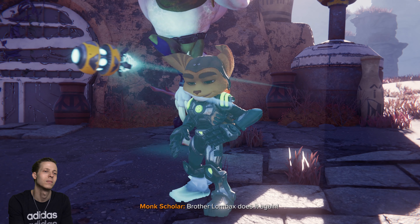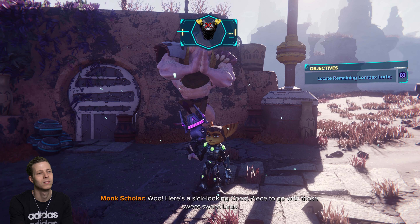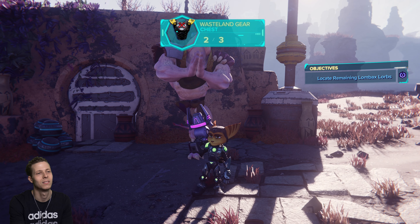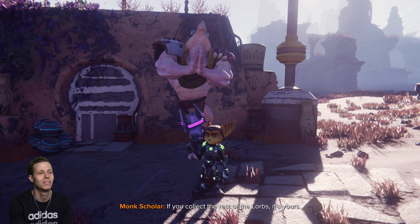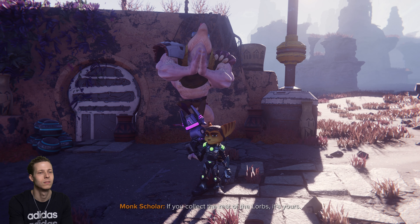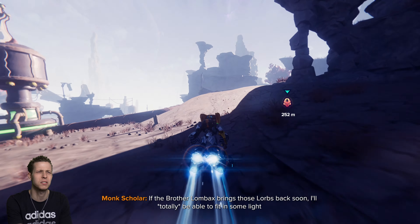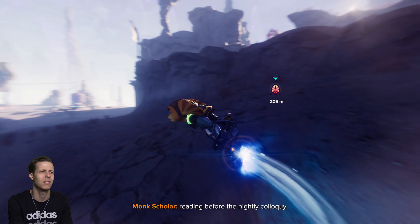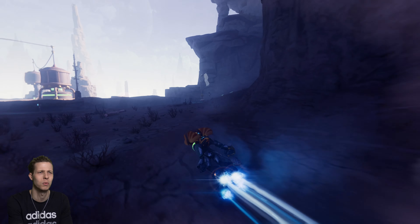Brother Lombax does it again! Here's a sick-looking chest piece to go with those sweet legs. The only thing missing now is a righteous helmet — collect the rest of the Lorbs and it's yours. Alright, we are going to collect the rest of the Lorbs. Let's go grab this one. I think this one might be inside a cave filled with those little creatures — they look like little baby velociraptors.